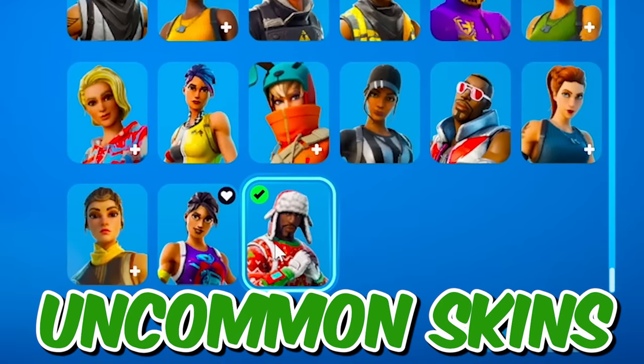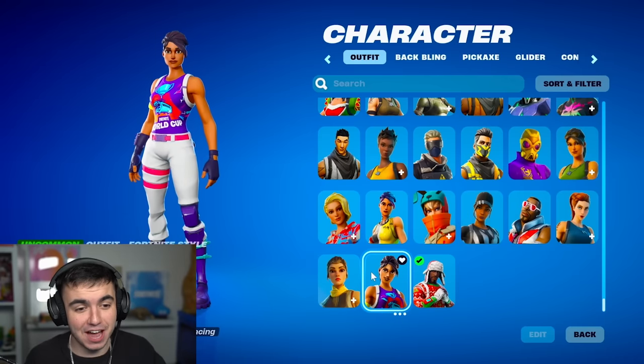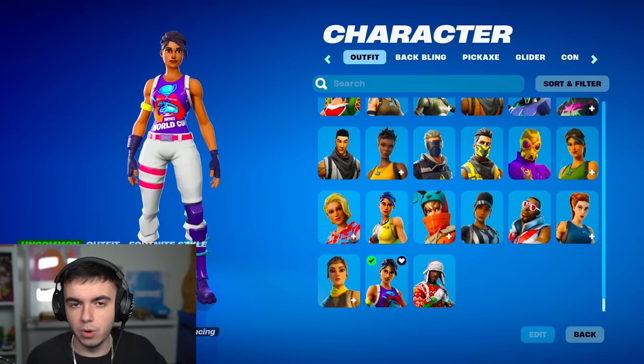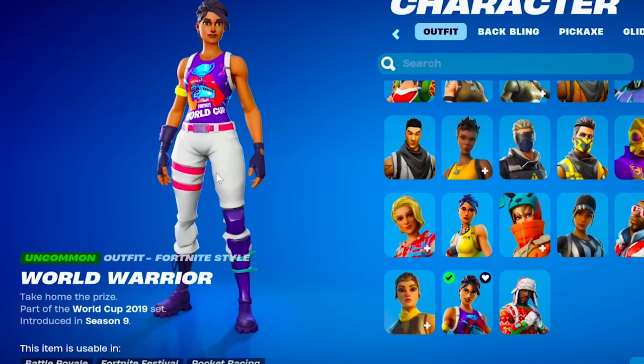Starting things off, we are down in the uncommon section, starting with Yuletide Ranger. It's a classic, I've had him since day one, but it's a skin I don't really use too much. However, we're starting off with one of our rarest skins already — the World Warrior. This skin came out for World Cup, obviously, in Season 9. Hasn't been back since. We haven't had a second World Cup, but it is a sick-looking skin for 800 V-Bucks.